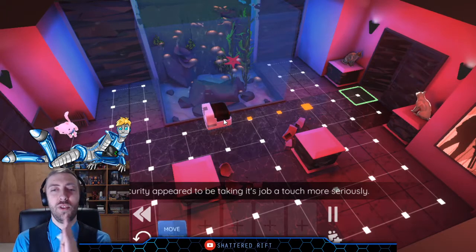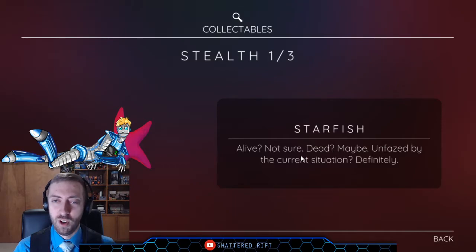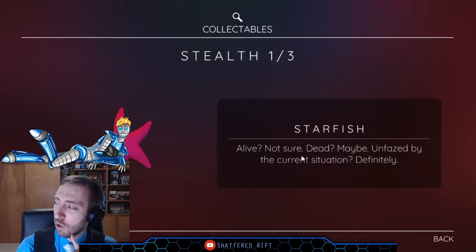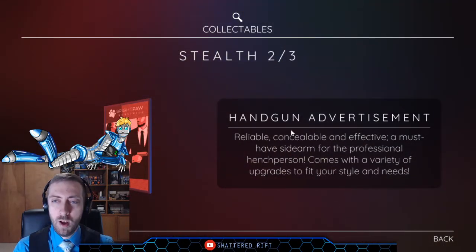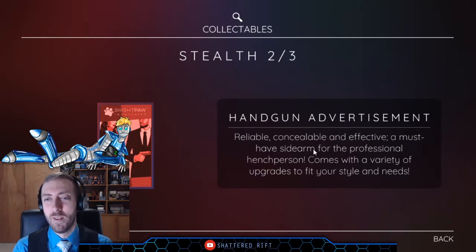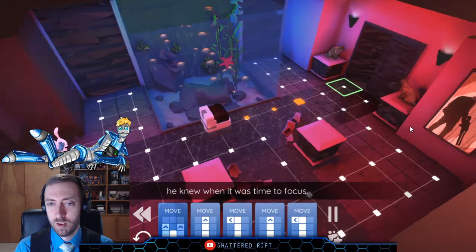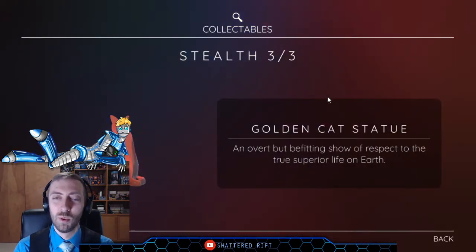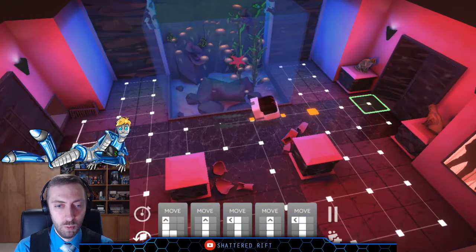We get to deal with a security robot. Starfish — alive, not sure, dead maybe — on the face of the current situation, definitely. Handgun advertisement: reliable, concealable, and effective — a must-have sidearm for the professional hench-person, comes with a variety of upgrades. Although Theo could be easily distracted, he knew when it was time to focus. Golden cat statue: an overt but befitting show of respect to the true superior life on Earth — ninja cat would approve.